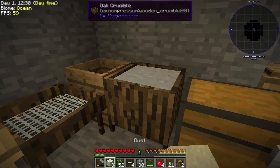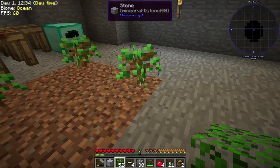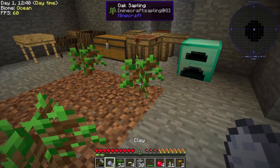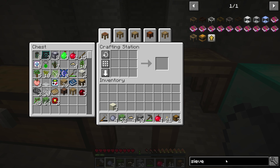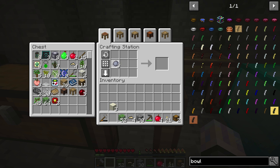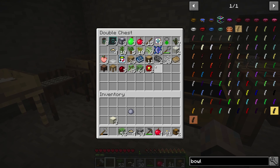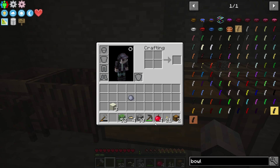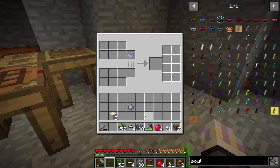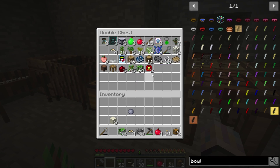We should be able to go ahead and grab our first clay. I am going to need a way to move fluids around, so we're going to need at least one clay bucket. Actually, I might have been able to make a bowl — it doesn't really matter. Let's go ahead and make a clay bucket. I'll throw that in there, and I should have some more charcoal. I used all my charcoal? There's no way. Oh, I did. Okay — let's get a piece of wood then.